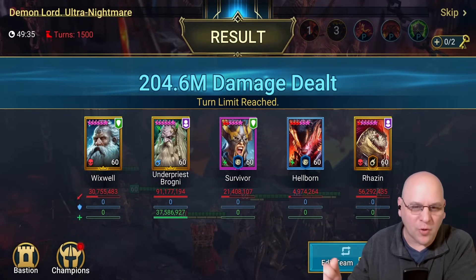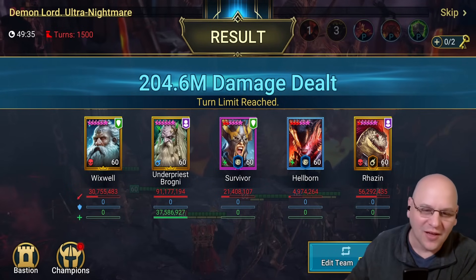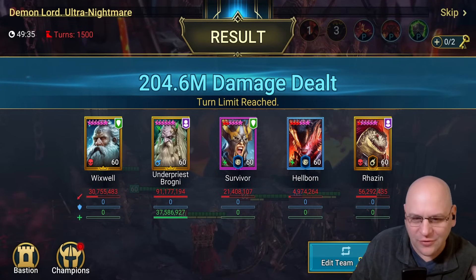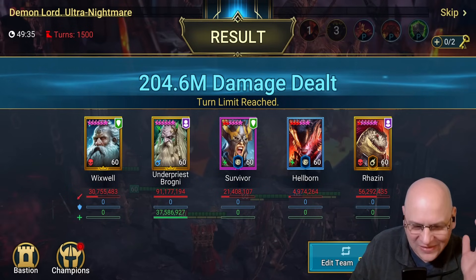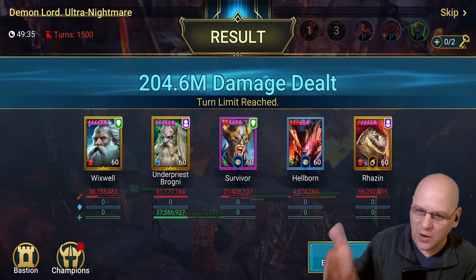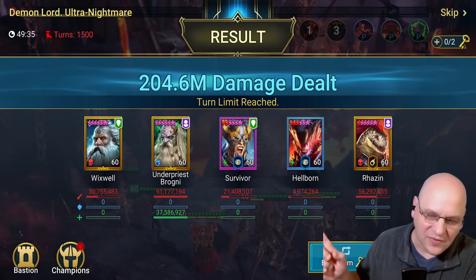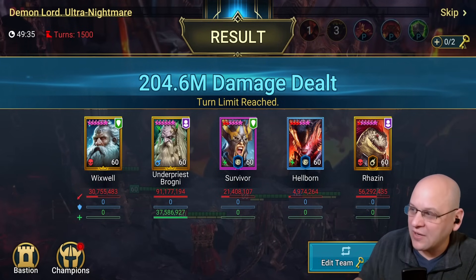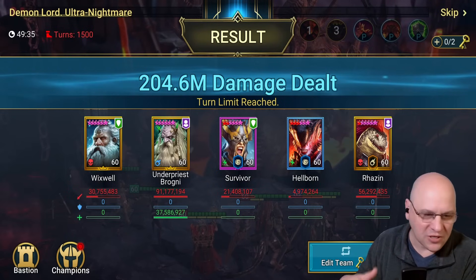Turn limit reached — 204.6 million damage dealt, taking almost 50 minutes. Here we have a rare, Survivor, not phenomenal champions — but Underpriest Brogni did 91 million on his own. This just goes to show: all you need is Brogni. If you have Brogni and Wixwell, you're good. Looking at Razin: 56 million, and Wixwell together — the two of them did enough damage on their own. Survivor also contributed 21 million. So it's not going to be difficult to get the damage you need. One good damage dealer with Wixwell is enough.